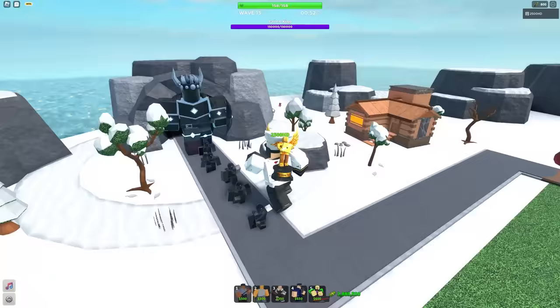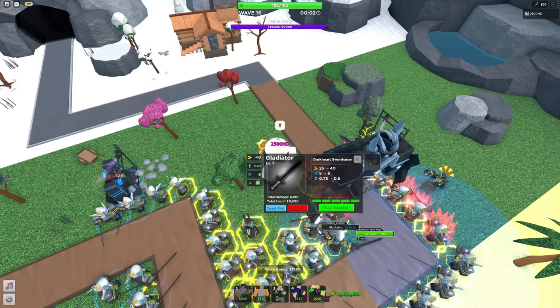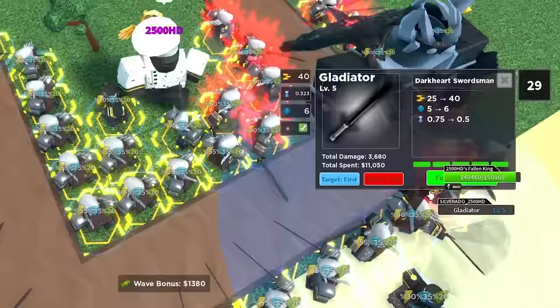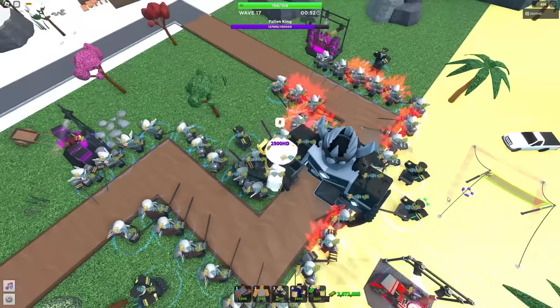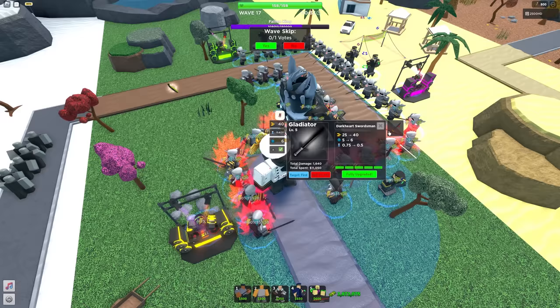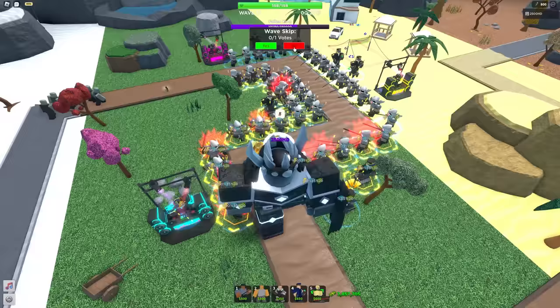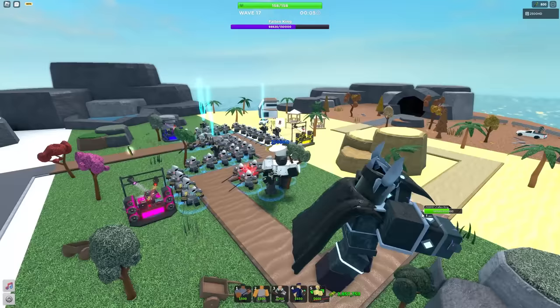I know Gladiators are going to lose against the Fallen King, but let's see how they compare to Warden. Using the ability again — the stuff that spawns in doesn't matter too much. Call to Arms now — we're just not fast enough. The ability clicking is completely broken in this game, it won't register my clicks. That did objectively worse against the Fallen King. I think Gladiator just sucks against bosses, and Warden definitely dealt a lot more damage.